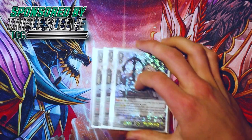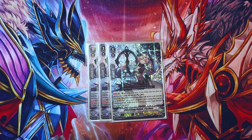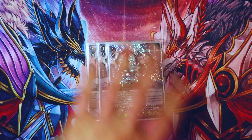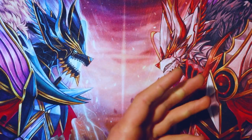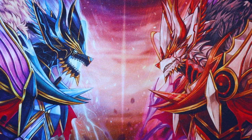On to grade ones, I run three Cherishing Knight Branwen — it's the grade three searcher. On call, check top five for a grade three, add to hand, and discard one if you get one. If your drop zone has three or more grade ones, she gets 5K, so great booster. Since this deck is only four grade threes, you definitely want to be able to search out your grade three.